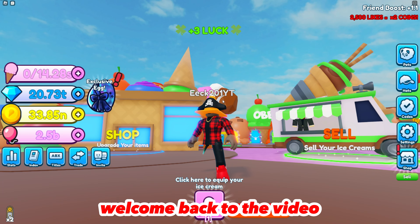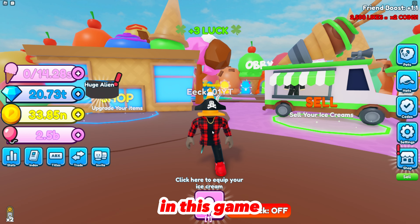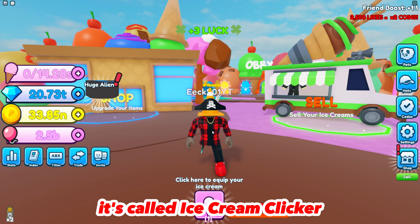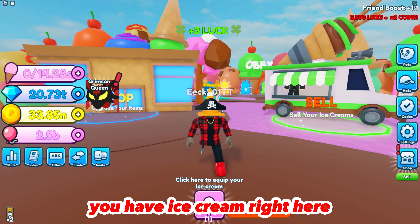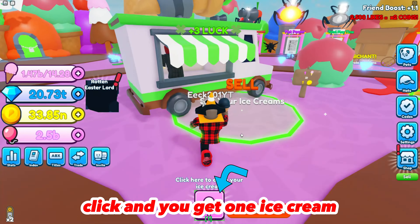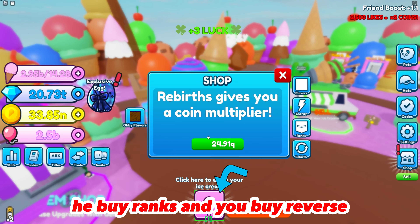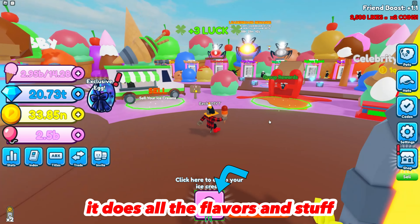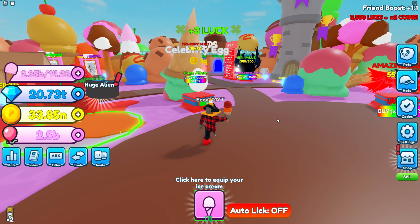What's up guys, welcome back to another video. Today we're doing a whole new game called Ice Cream Clicker. Basically what you do is you have ice cream, you click and get one ice cream, you sell it and get coins, open eggs, buy different flavors, buy new energy, buy ranks, and buy rebirth. There's all new flavors, a leaderboard, pets, and right now there is a new update.